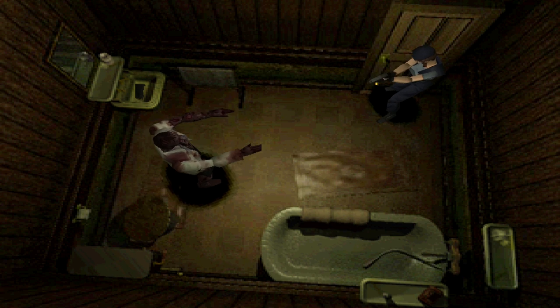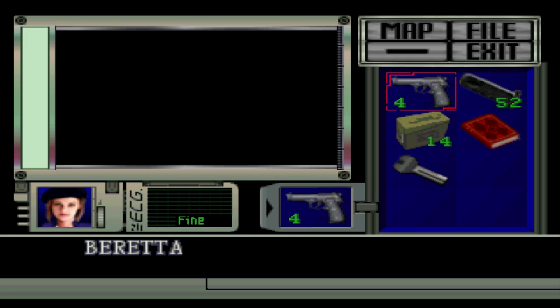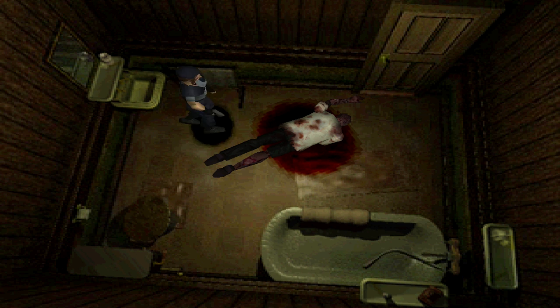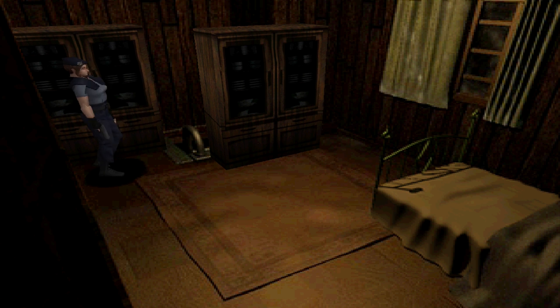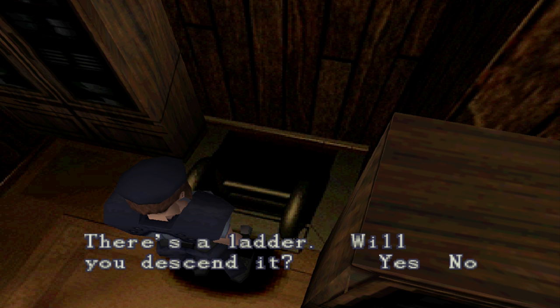First I want to go into this bathroom. We got a zombie. Nothing in that tub but there is something in the sink - another clip, sweet. Now let's go and do this thing I was talking about earlier. Let's move these bookcases to reveal this ladder over here. We got a ladder - this is the first ladder of the game and it introduces a very scary sequence going down or up a ladder.